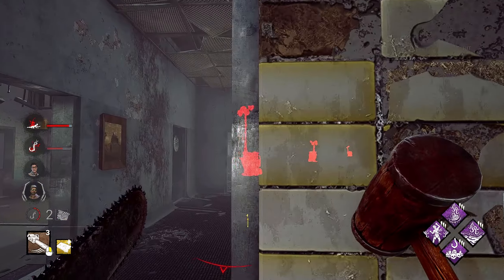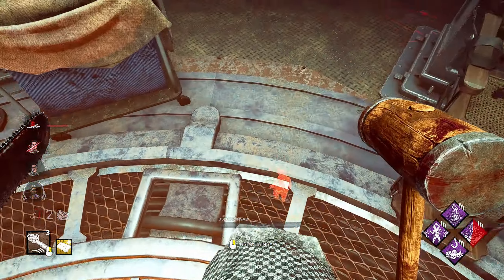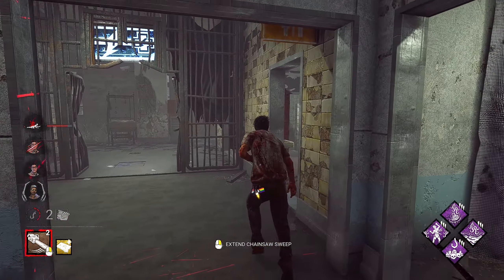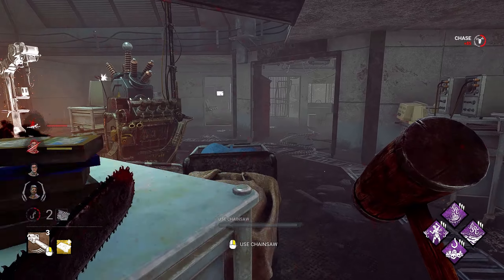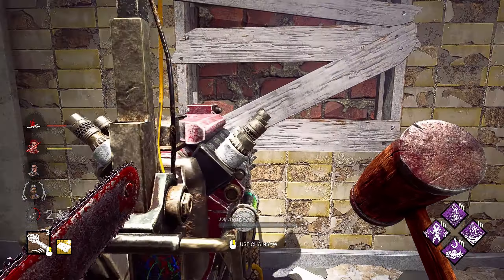That's risky though — him doing that is not the worst call in the world. I'm not at a really good angle and he could hop in the locker. I'm over it — I want to get my survivor out of the game. I know I'm giving up the guy who's in the basement, but this guy is also dead on hook, so he's much more valuable to deal with.